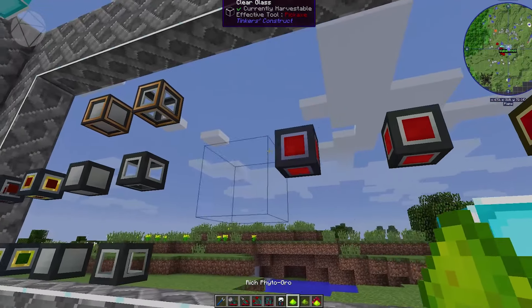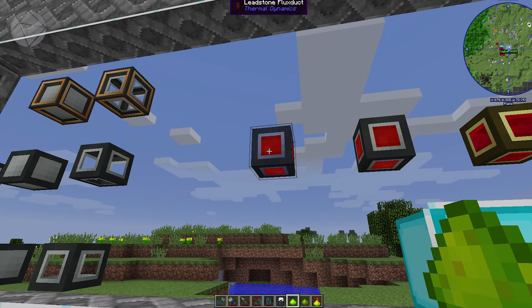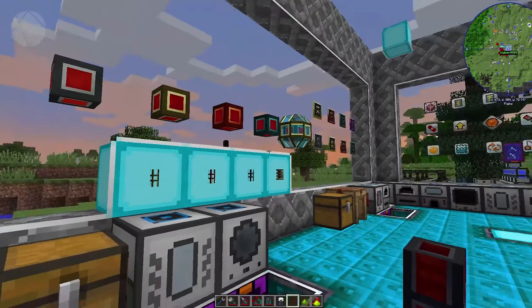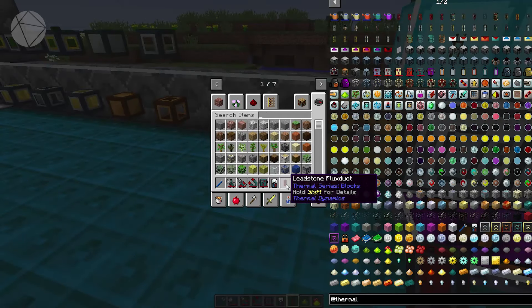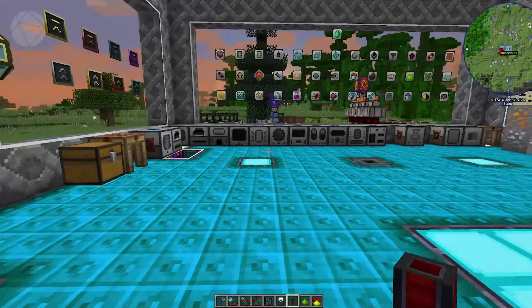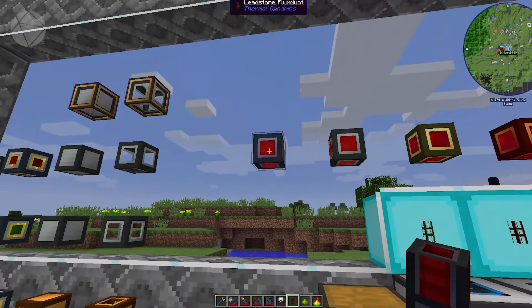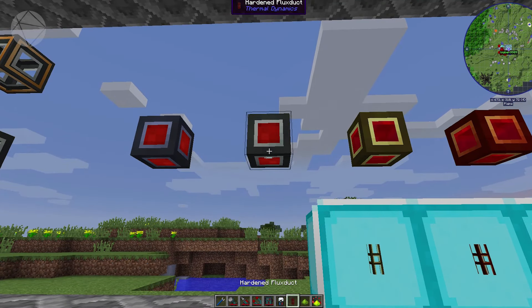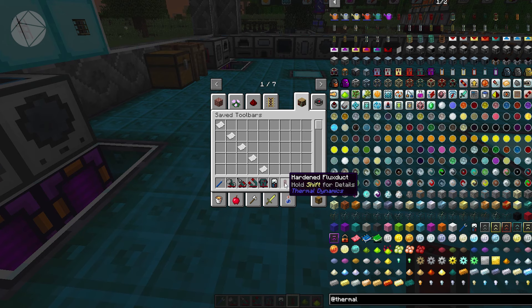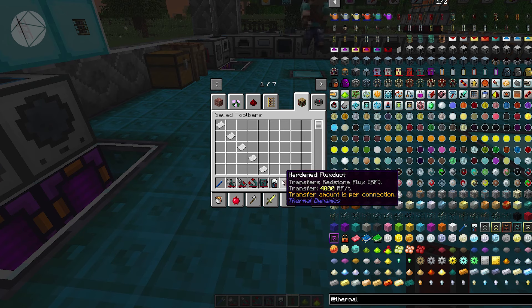Let's start with the flux ducts. The worst one is the Leadstone Flux Duct, which has a transfer rate of 1,000 RF per tick — good if you're running just a couple of Steam Dynamos. It's easy to make: you just need glass, lead, and redstone, and you can craft six of them. When you want to move up, you can get Hardened Flux Duct, which has a transfer rate of 4,000 RF per tick — four times as much.